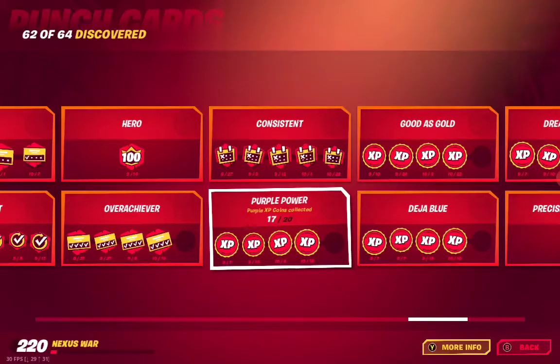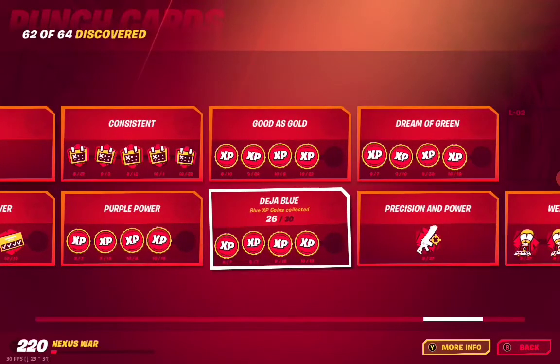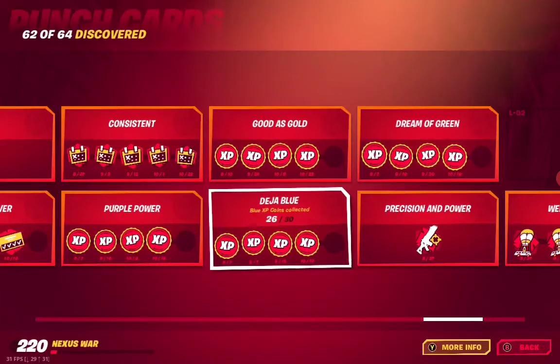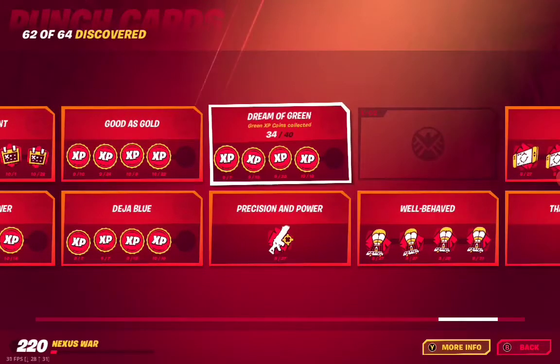K01 Purple Power — purple XP coins collected. I still gotta collect this week's 10 XP coins, but once I do that I should be able to complete all these cards. K02 Good as Gold — golden XP coins. K03 Deja Blue — blue XP coins. K04 Dream of Green — green XP coins.